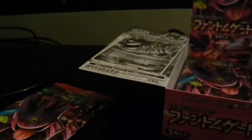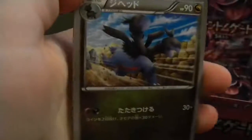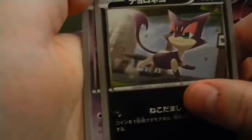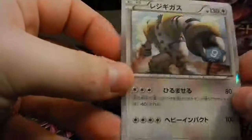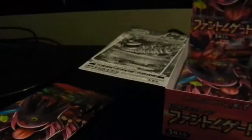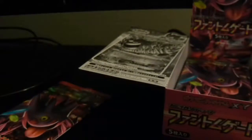Alright, let's open this one and see what we get. We got a Fearow, Zweilous, Herdier, Liepard, Zubat, and a hollow Regigigas — not too bad at all! Hollow Regigigas. We've got two packs left for part one and then I'll do part two. Let's see if we can get something amazing in this pack.